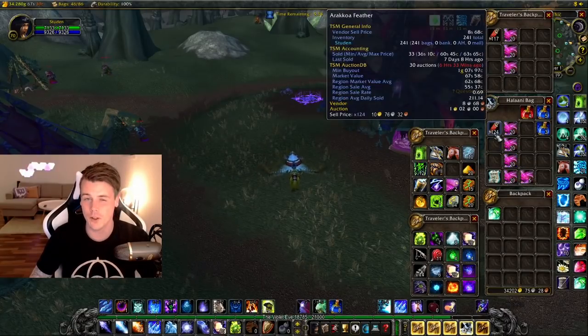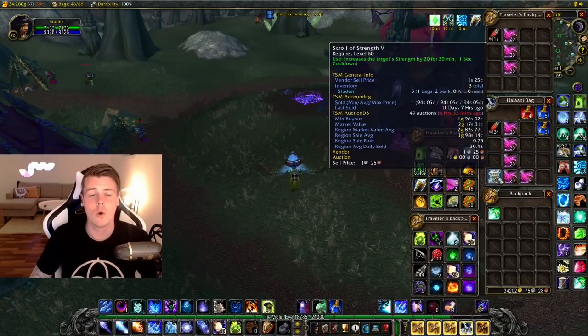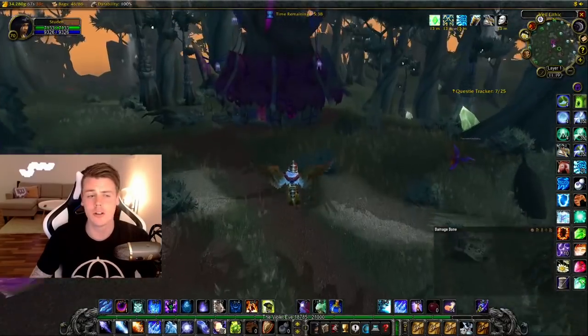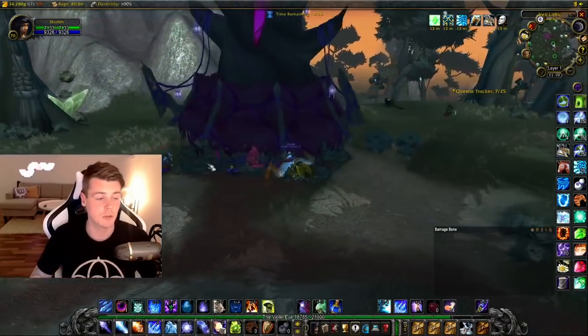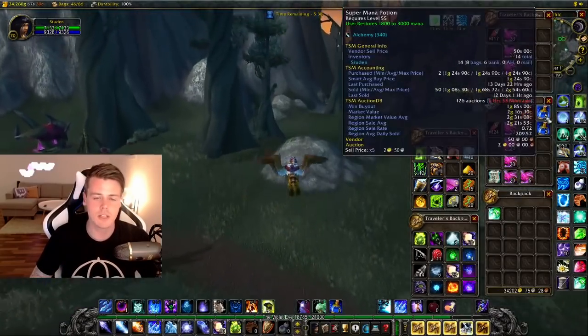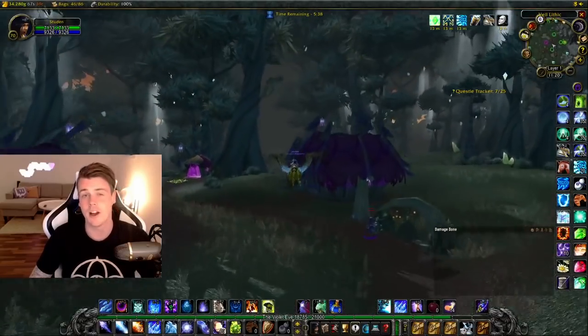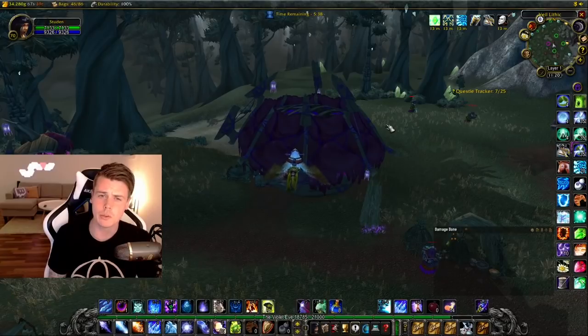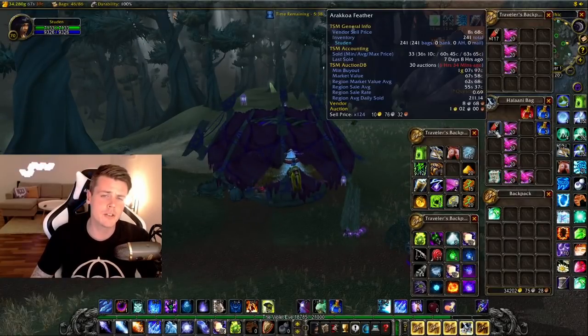At spot 2 I got 124 feathers. Together with the cloth and feathers, I also got a scroll of strength which sells pretty well. I opened a fel iron chest outside one of the huts — you don't have to be a rogue to open these, anyone can pick them up — and got mana pots and healing pots out of it. I ended up with 55 raw gold, and with everything together it was right around 200 gold an hour. If the feathers hit 2 gold each, we're looking at 250 gold an hour in feathers alone.